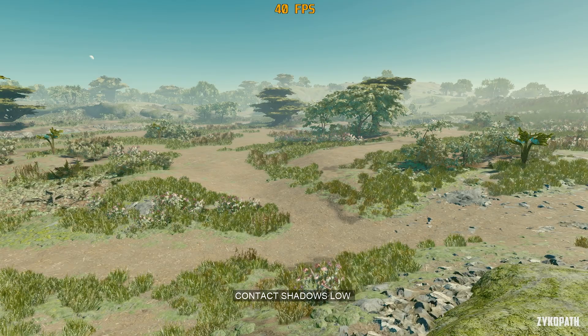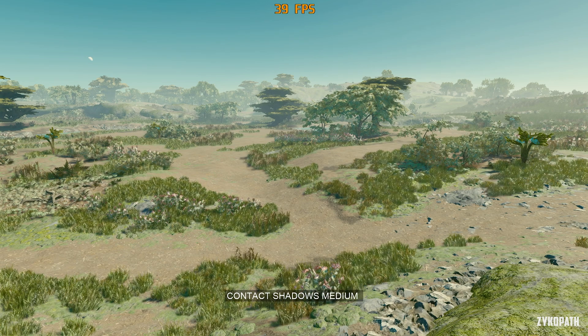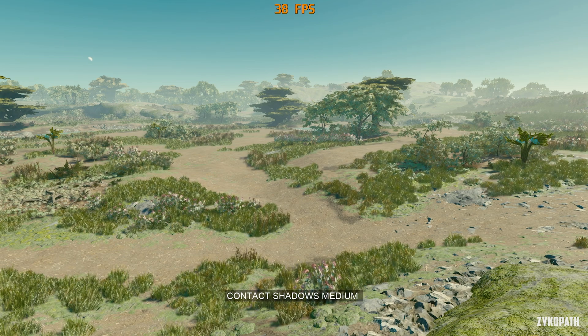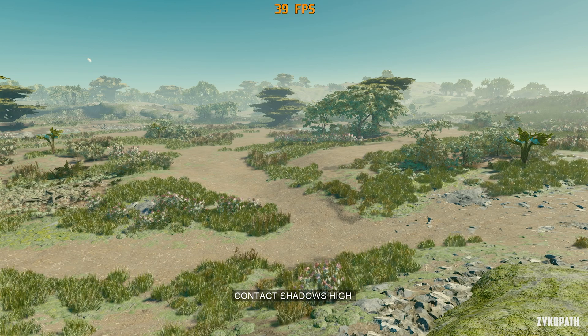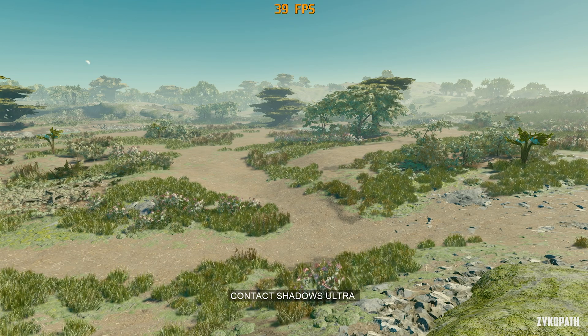Contact shadows adds very much needed detail to the scene, but in my testing I found that Medium, High, and Ultra basically look the same and I couldn't tell the difference between them. The performance is also identical between all the settings.